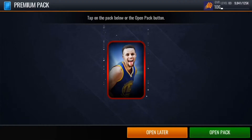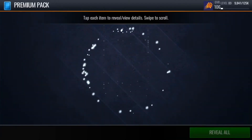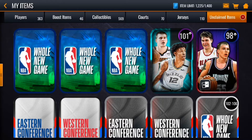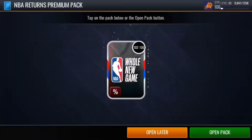We'll start off with this premium pack right here. First thing I wanted to say: prayers out to Jonathan Isaac — he tore his ACL yesterday. Tough loss. He's a very good young player; he could have probably won Defensive Player of the Year or was in contention for it, but it sucks he had to go out like that.